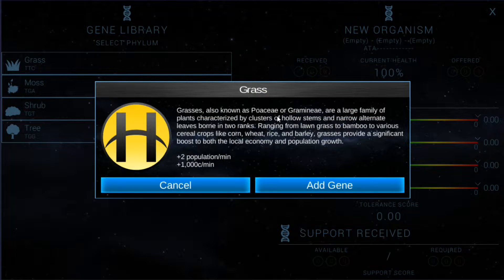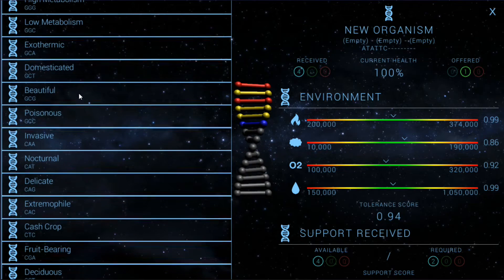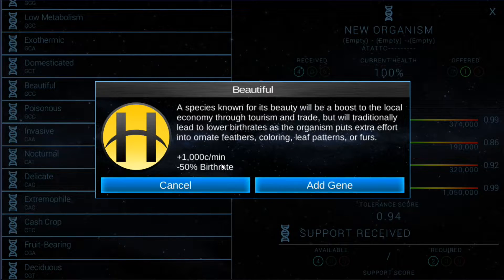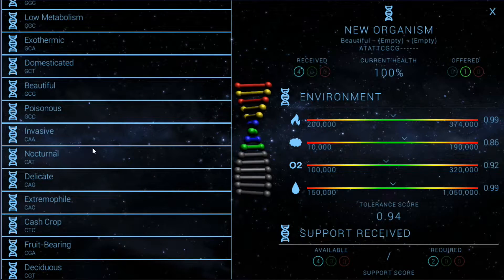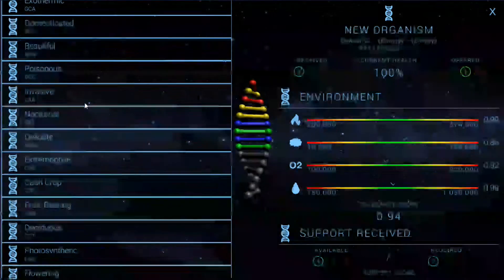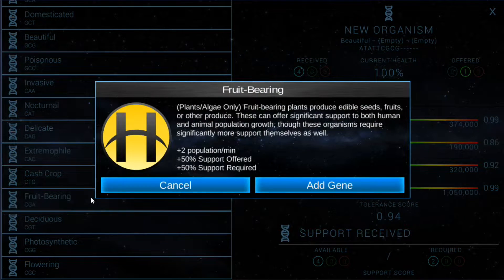We can do a grass: plus two population per minute, plus 1,000. We're just going to do grass — also known as a large family of plants characterized by clusters of hollow stems and narrow alternate leaves, ranging from long grass to bamboo to various cereal crops like corn, wheat, rice, and barley. Grasses provide a significant boost to both the local economy and population growth. Definitely take grass. I wouldn't mind having beautiful grass even if it lowers the birth rate — we can definitely increase the birth rate by doing a couple of different things. I like cash crop, that's pretty neat. Low water tolerance, fruit bearing.